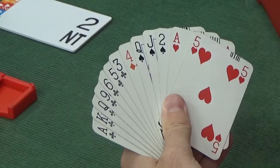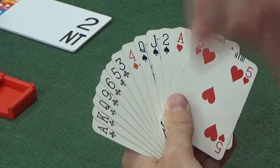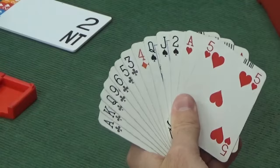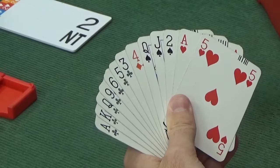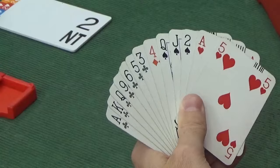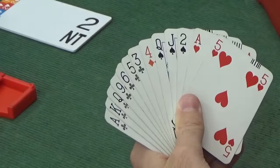The worst-case scenario is we win 7 clubs and a heart — that's absolute worst case. So even in 3 clubs we'll be one off in the worst case. I'm wondering whether we should jump to 4 or 5 clubs, but our hand is almost too good to just jump there. So I'm thinking we bid 3 clubs. The worst thing that happens is our partner will at least lead us a club. Best case, partner can support our clubs and we might have a sacrifice in 5 clubs rather than letting them make 4 hearts. So I'll be bidding 3 clubs.